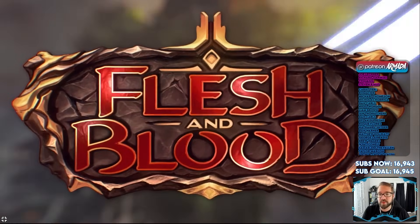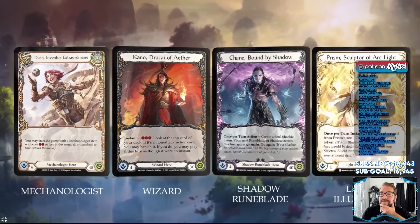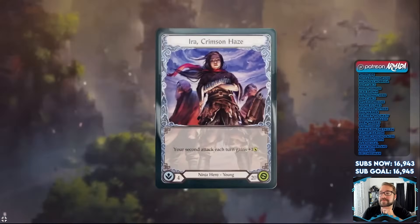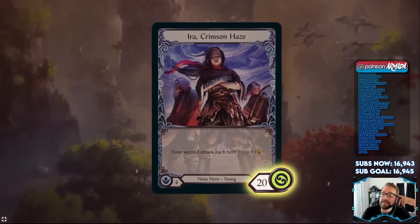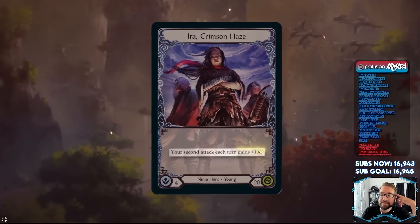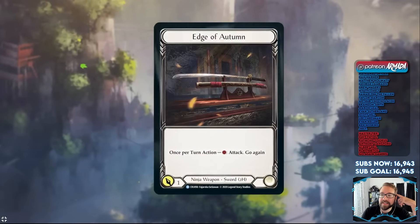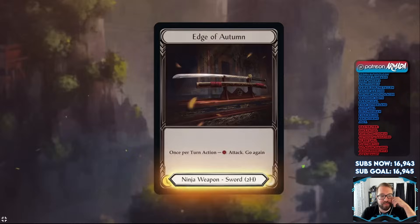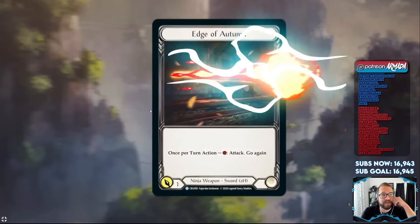It's going to be a little chuggy because it does pull a significant amount of resources. Each player chooses a hero to play as — each hero has a class that defines the cards they can play and their fighting style. These effects are so cool. The object of the game is to reduce the opposing hero's life total to zero. This is your hero's intellect — you start the game with this many cards in your hand.